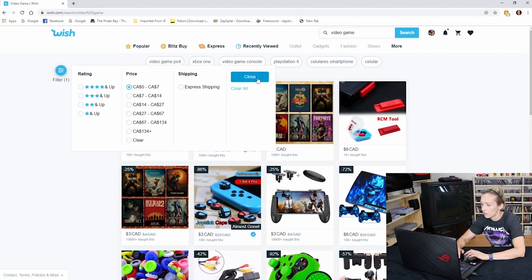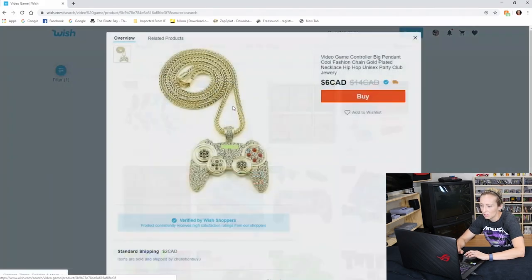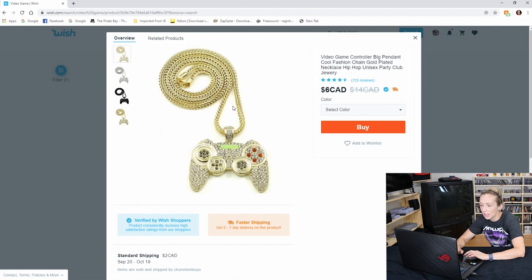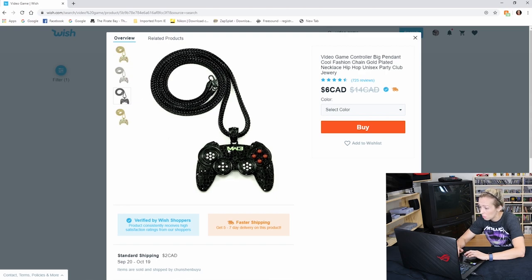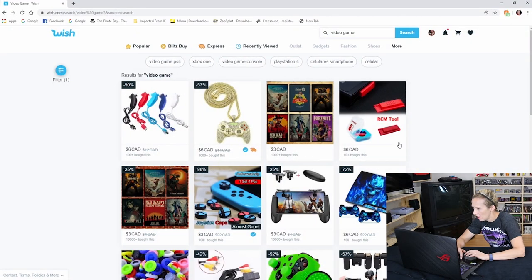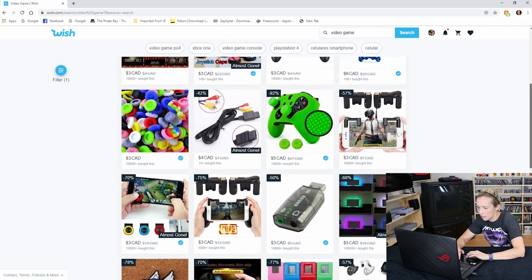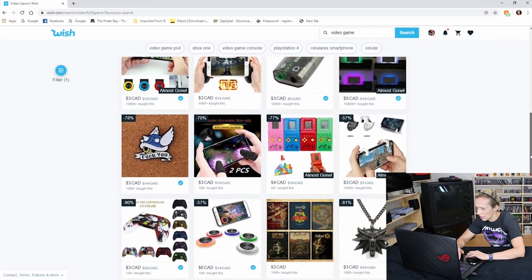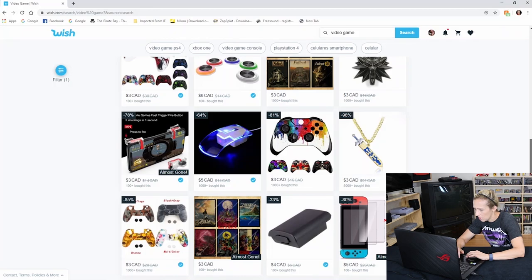There's an Xbox necklace — looks all blingy. We can't really review that other than putting it around your neck, and I don't think Scott's going to wear that. There's a cool black one that's more masculine — hard pass. There's not a lot in the zero to seven dollar category. Maybe we're just asking for too much, Wish.